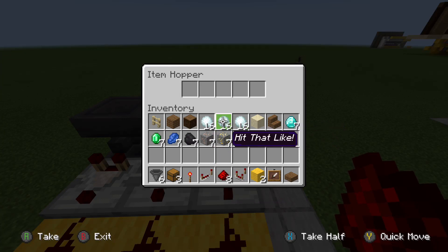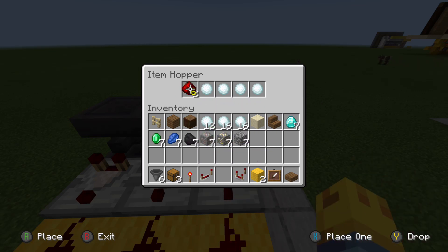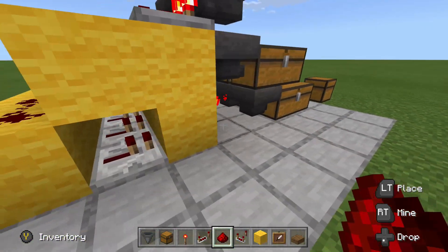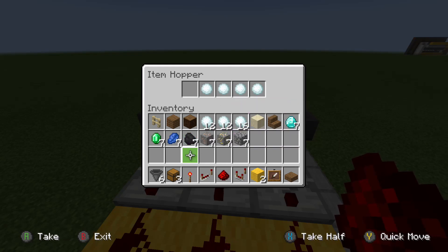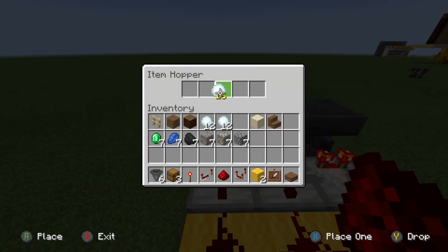We're going to start out by placing four of our 16-stackable items in each filter hopper. Mine are renamed, as you can do with an anvil. Then place eight items in there — I placed seven in and that dropped one into that first hopper, but if you place eight it will fill all of the hoppers totally. We're going to place the second set of renamed items and place the diamonds in there. As you can see, that goes down to six, and it will go down to six no matter how many items you put in there.